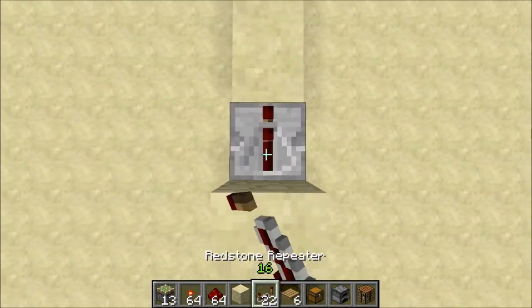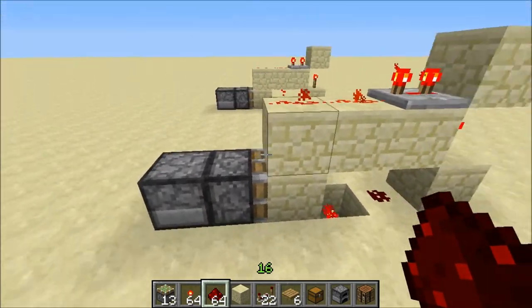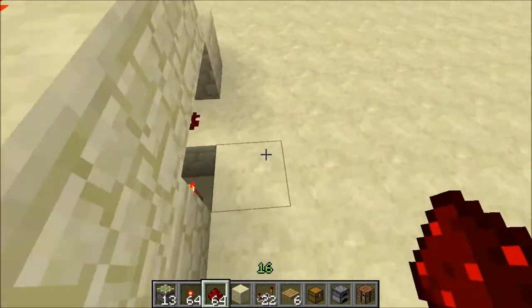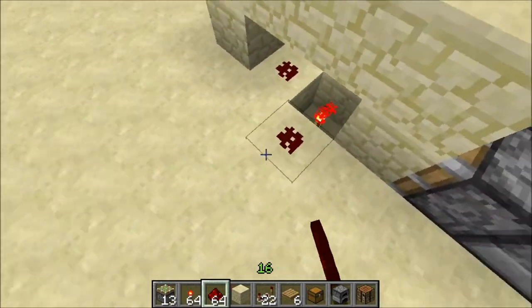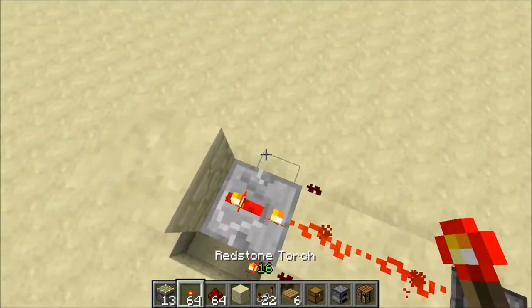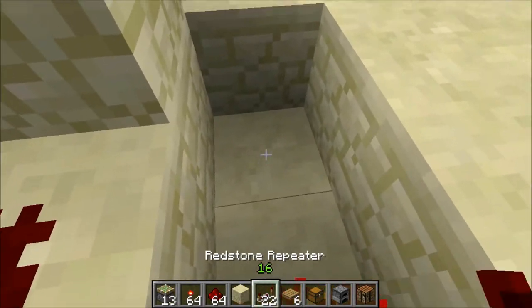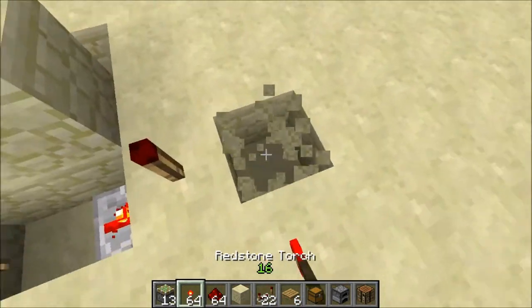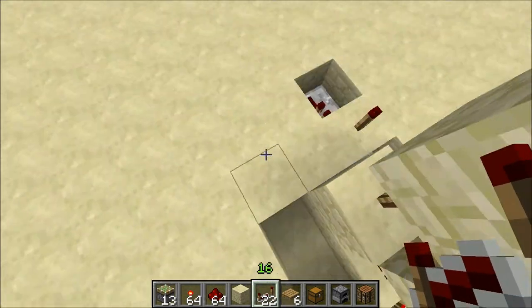We need a repeater set to at least three, and just bring that across so it's diagonal from this piston here. Then we can have two more outputs there, and these will be both sides of the NAND gate. This one will go straight to the NAND gate — there's your output — and the other side will come and wrap all the way around the back.